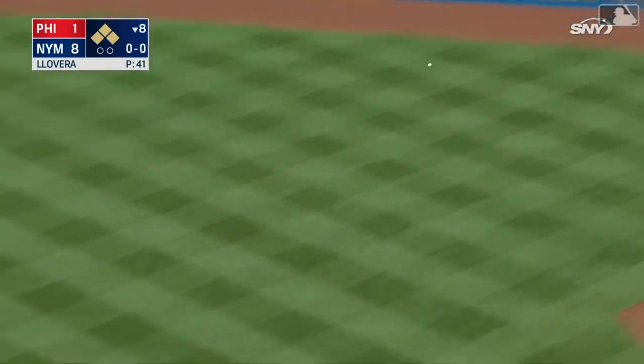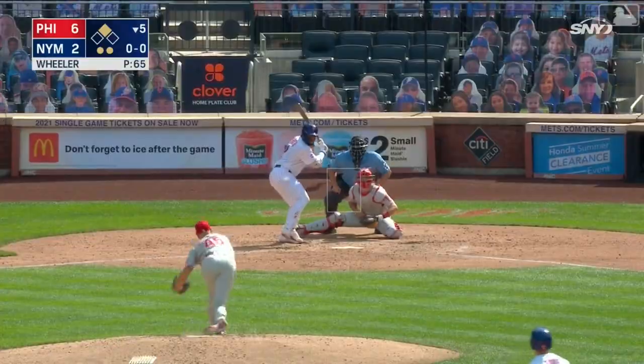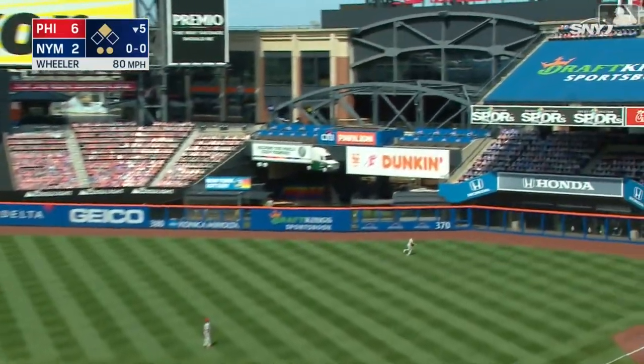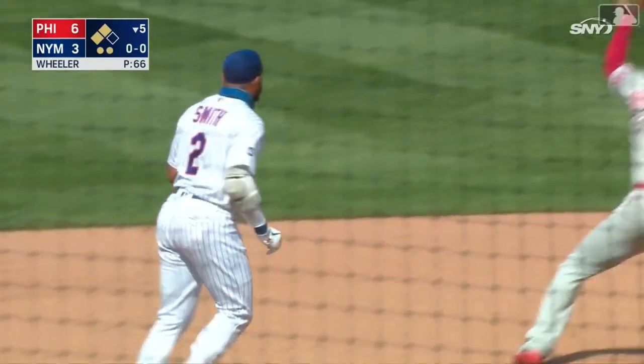The ball gets by Harper. Conforto scores. It's a two-run double for Dom. And a first-pitch curveball driven to right — Garlic got turned around, he can't find it, and it bounces up against the wall. In the score comes Davis. Dom's around second, he'll stop there with the Mets' fourth double of the inning.